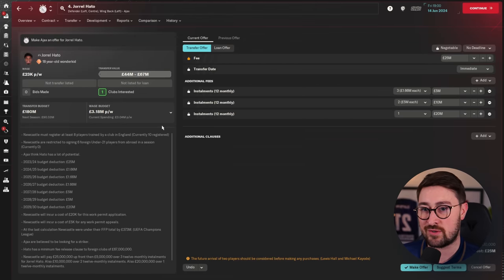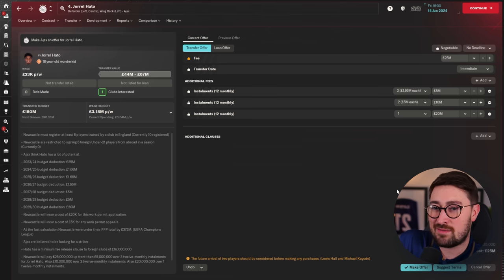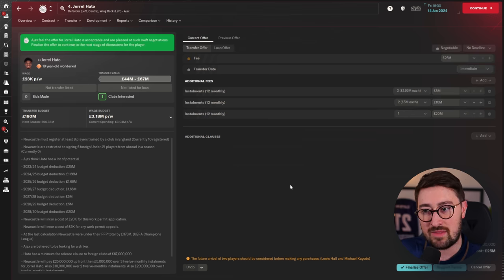They usually ask for towards the top of the transfer value range, but I'm only going to spend 25 million pounds on him right now. I think that's value for a player that's 18 years old and is going to have a bigger value in the future too. Will they accept this for what is essentially a transfer at about half price, except the remaining money is far in the future? They will. And that, my friends, is the Never Never method — pretty overpowered, these stacked installments. Let's move on to the next one.